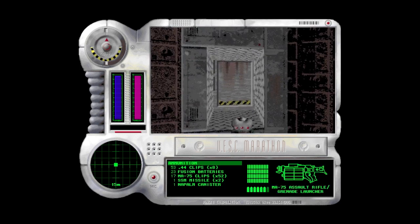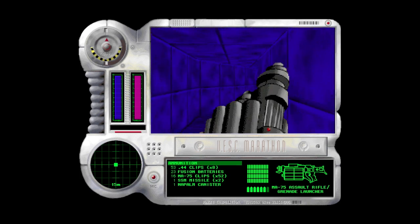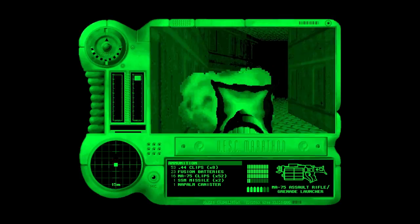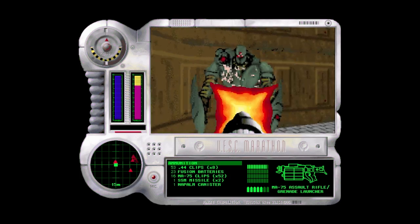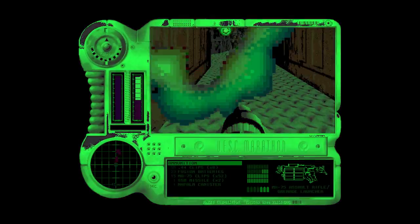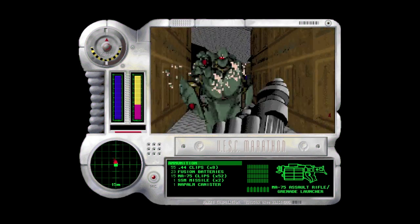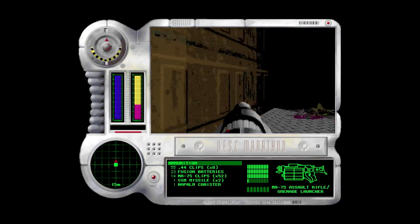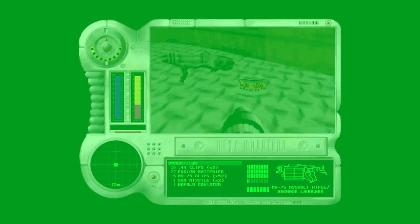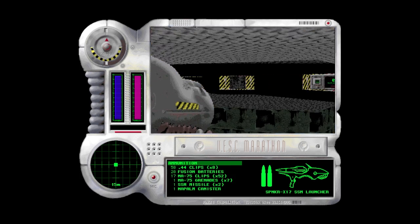Nice little bit of platforming, and a nice greeting party. Just gotta run past because there are some guys over here, and they're a bit easier to take out because they're isolated and not being shot at from above, behind, and all around. Get some nice ammo and the rocket launcher. Do a quick save.